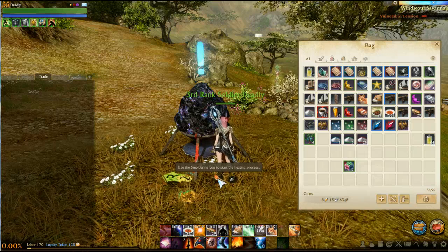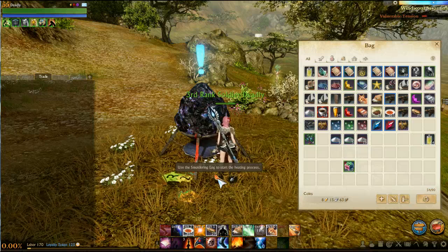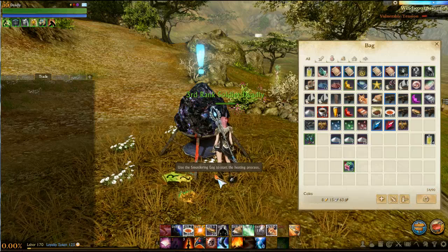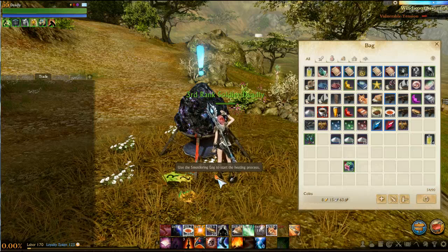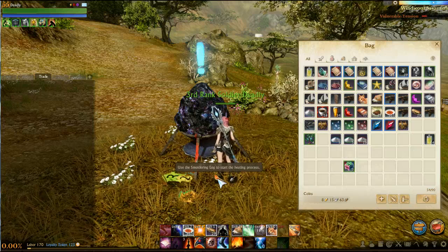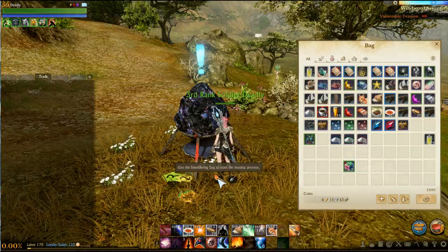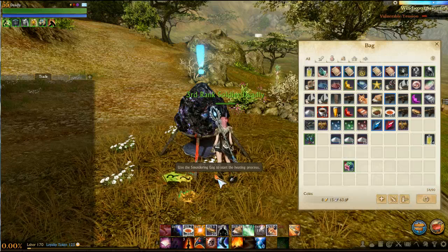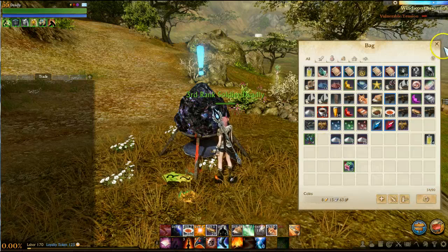After eight hours, the regrade brazier can either be examined for sunpoint or moonpoint fragments, or if you're really lucky, full sunpoints or moonpoints. Or you can just not examine it and break it down into a burning log. I don't know exactly how many burning logs this procedure gives you, but that is the new and only way to get burning logs right now.